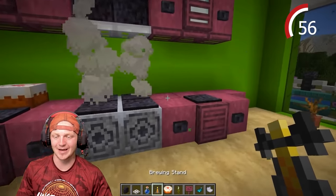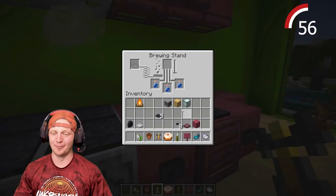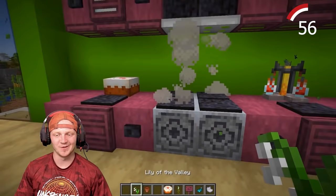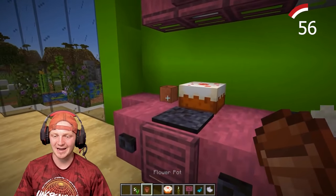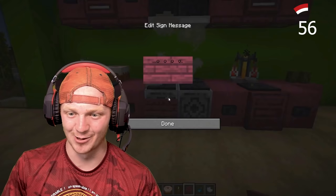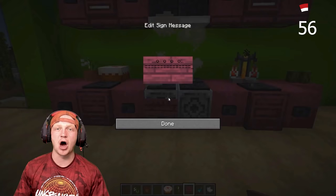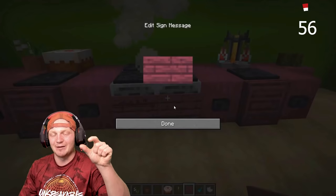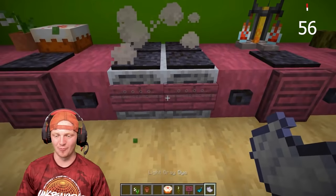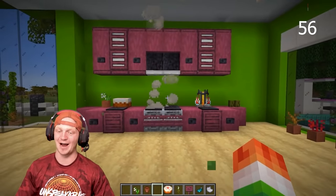Throw a cake in the kitchen and a brewing stand — we need food in here. For extra detail, throw water bottles in the brewing stand and add sea pickles to the side. A flower pot with a nice lily inside completes the look. Now drop some signs on the oven — place dot, dot, dot — these are your button knobs, like the knobs you find on an oven. Dye the signs white and use glowing ink sacs to make them glow brighter. That's a little hack for you.